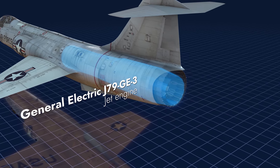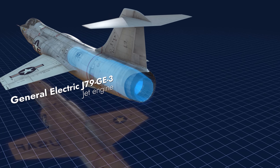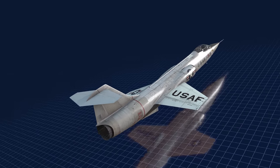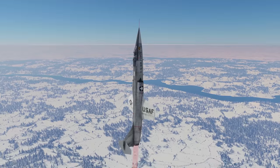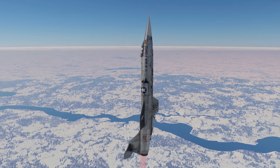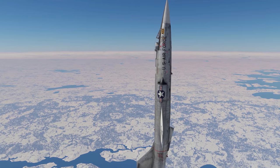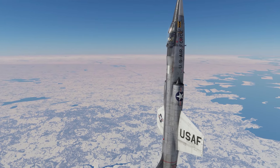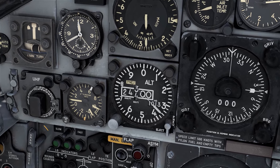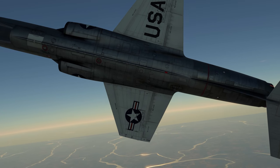The powerful General Electric engine not only speeds it up to Mach 2, but also provides a record-breaking climb rate. If you accelerate near the ground and then go vertically upwards, the vehicle will cross the 10 km mark in just 45 seconds. Its flight performance determines a tactical approach — you can rely on speed and climb rate, but should refrain from engaging in dogfights.